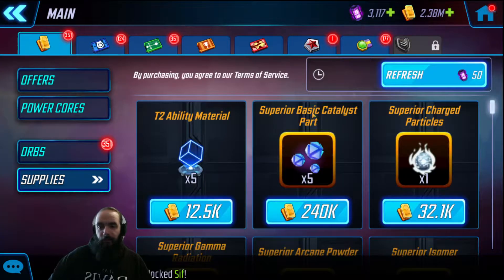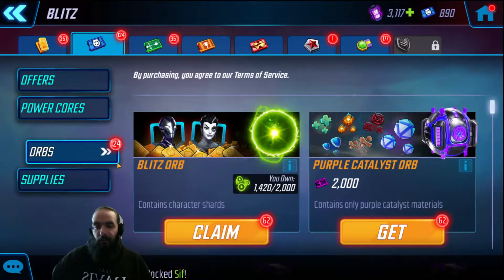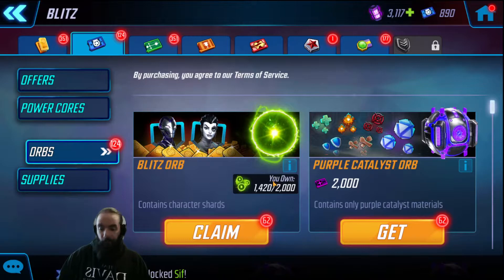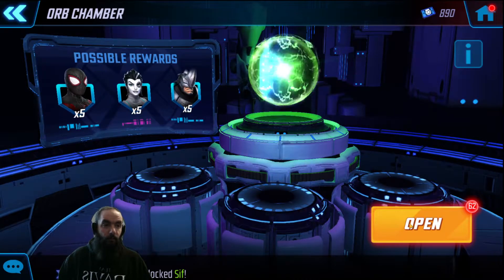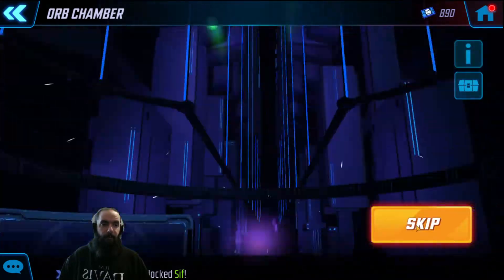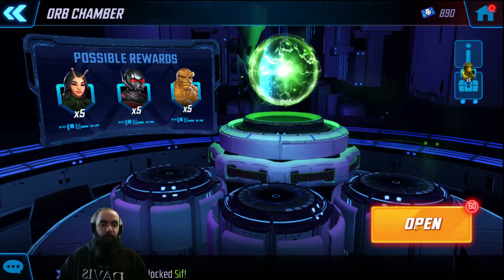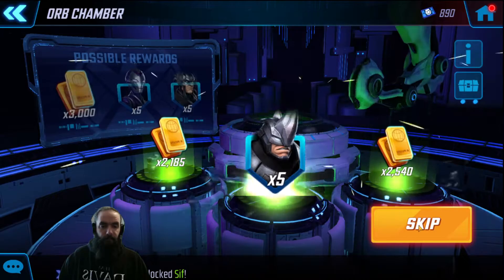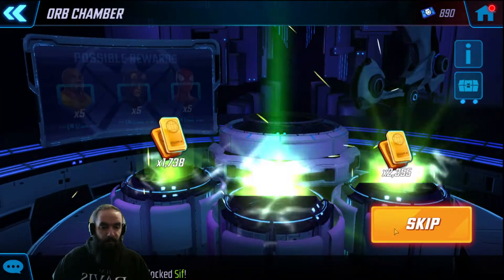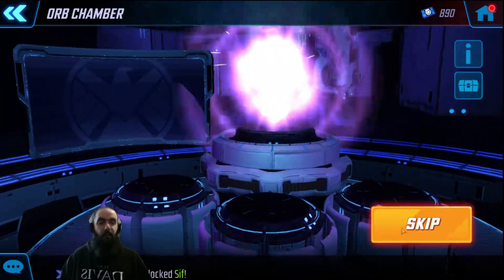Going back to orb opening — going to blitz orbs. I'm gonna open probably all of these. 62 character shards. Gonna bang through these, I need characters in this orb, so hopefully we get a bunch of good hits. Crossbones — Hydra scrub. Rhino, that's not bad. Thing — I'm not building Fantastic Four right now.